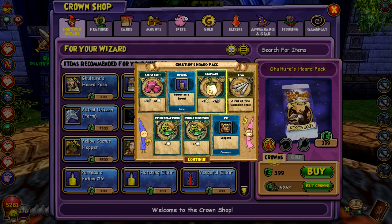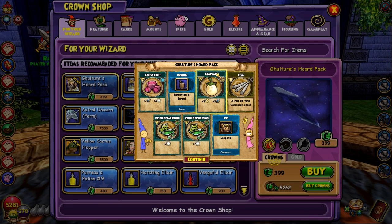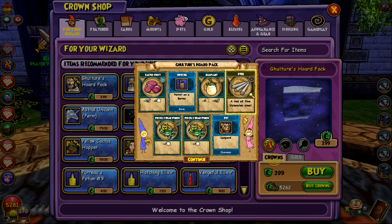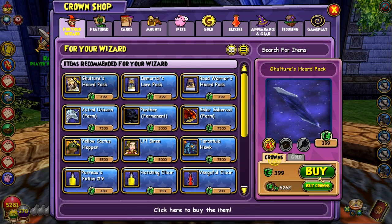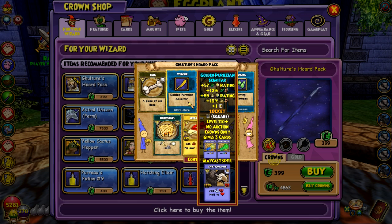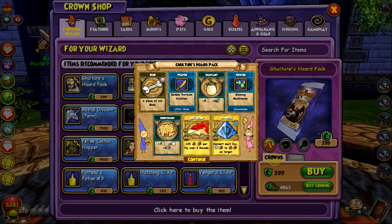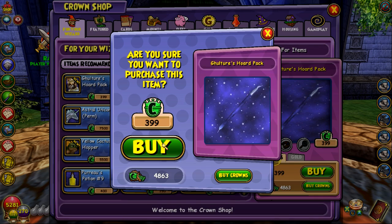Oh, we got an eggplant and a Leopard Steel. Dude, this is why I don't open packs — 3.99 crowns for a bunch of stuff I could just buy at the Bazaar and probably farm for. It makes absolutely no sense. Just give me a mount! I don't want that wand again — I literally got it a second time. Dude, just give me a mount. Glowing mushrooms, that's cool. Let's open another one.